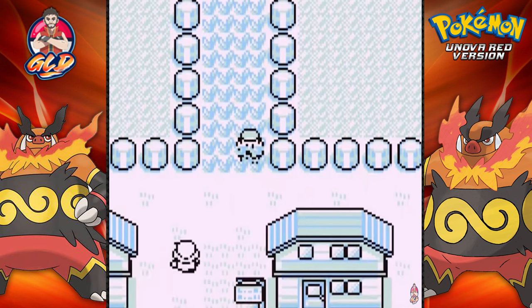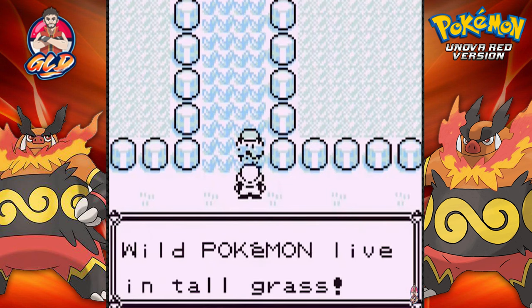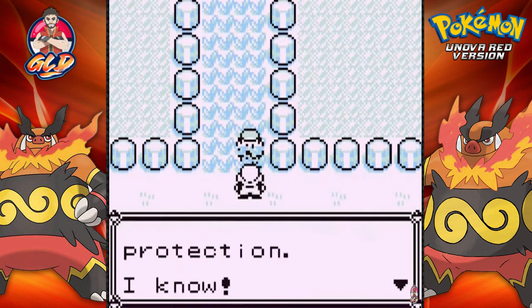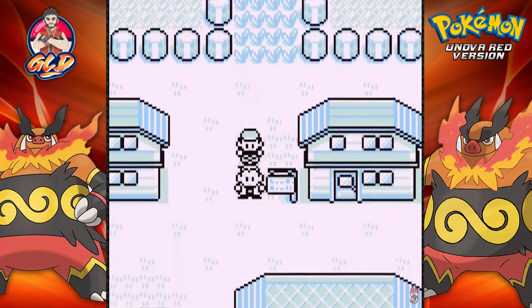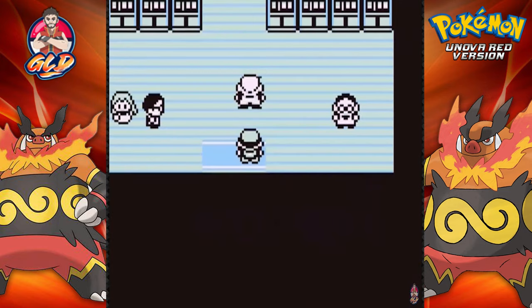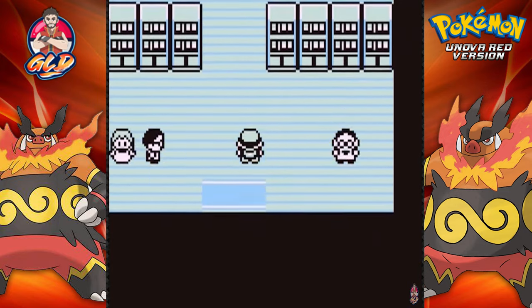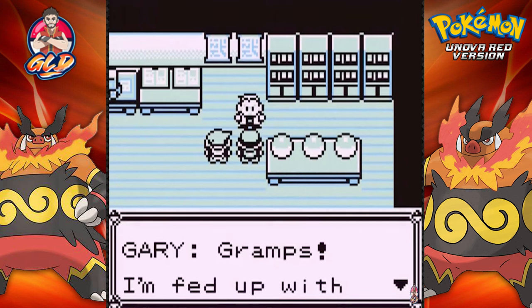How I found Pokemon Unova Red was I was watching Pokemon Callow's Crystal, and it turns out that was a sequel to this game. This is one of the games I'm going to complete quickly because it's Gen 1 but you're using Gen 5 Pokemon. Some of the Gen 5 sprites aren't very good, but it is what it is — it's a hack game, we'll enjoy the ride.